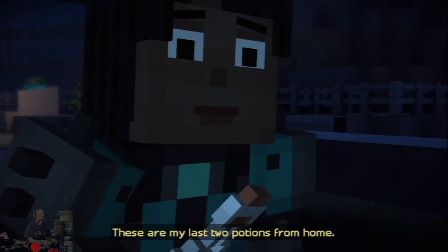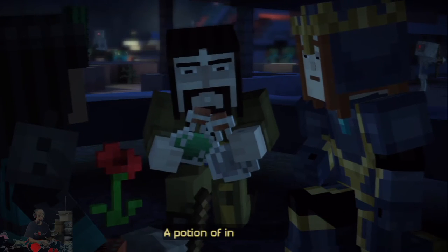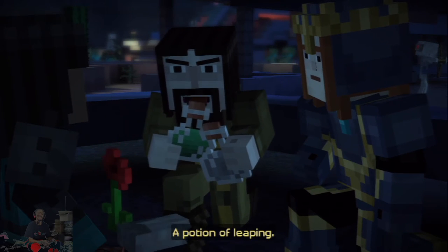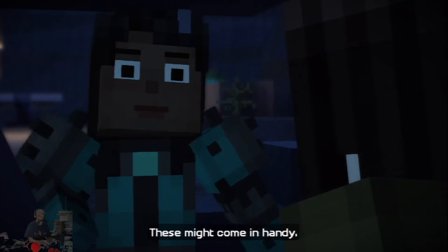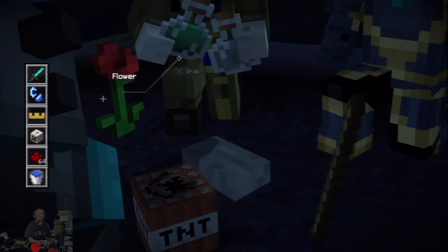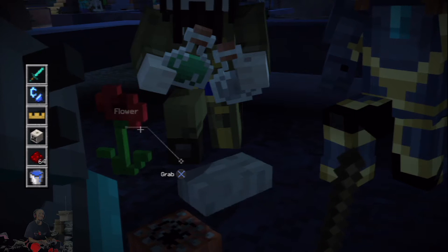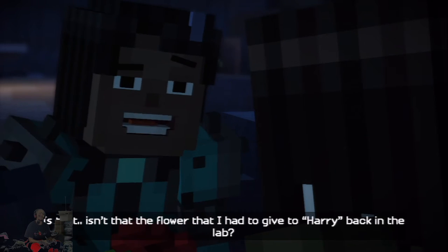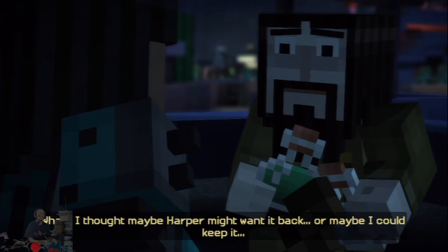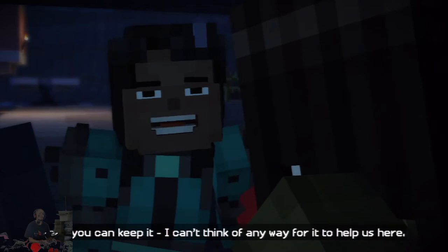These are my last two potions from home — I held on to them after our sky city adventure. A potion of invisibility and a potion of leaping. These might come in handy. Isn't that the flower I gave to Harry back in the lab? I thought maybe Harper might want it back — or maybe I could keep it. Yeah, you can keep it. I can't think of any way for it to help us here.